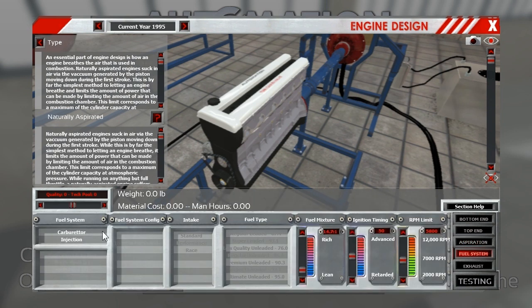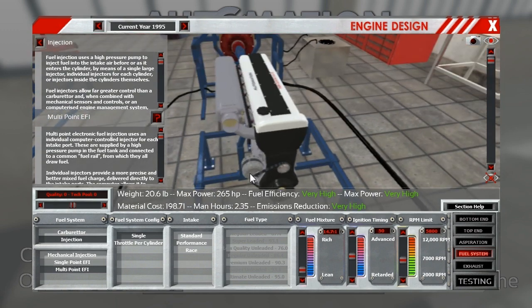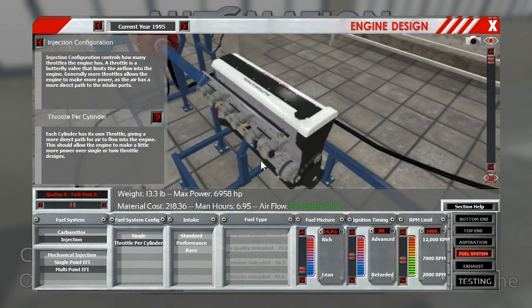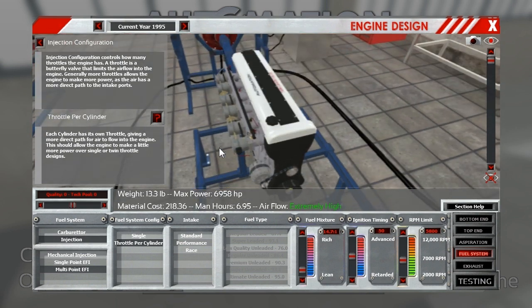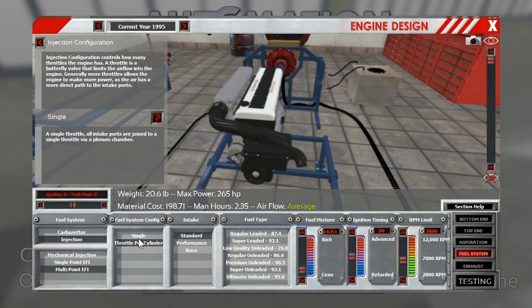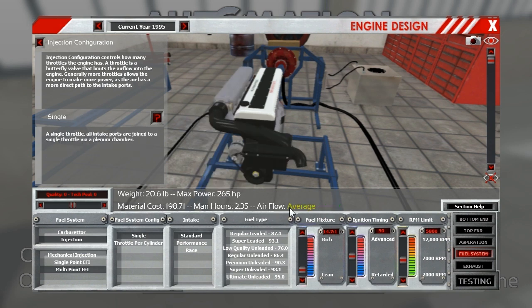Naturally aspirated fuel injection multi-point, as pretty much everything is in this era. But something they were not doing—and something that only Toyota really got into in this era—was throttle per cylinder. They only really got into it on their four-cylinder 4A-GE motors. I think that was something that could have been looked at to beef up and make their straight sixes a little bit more exciting too. I'll just do a standard intake. That throttle per cylinder does add quite a few man hours and a lot of material costs, but the airflow and available power you get is just enormous.